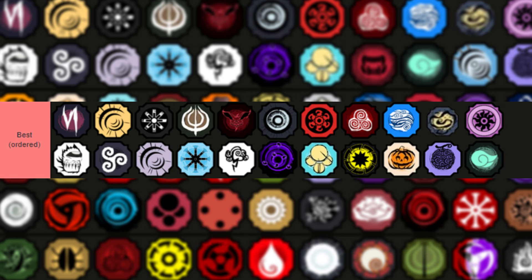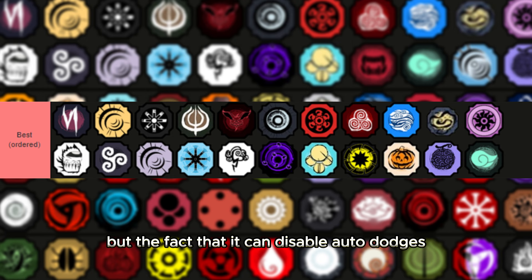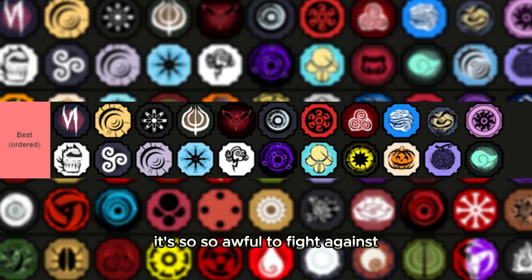Koguiden is a completely different matter. I would have liked to put Arahaki Jokai above Koguiden, but the fact that it can disable auto dodges really makes this bloodline stand out. It's so much better, especially with the traps and the disabled auto dodge — it's a combo potential god. With all the high damage moves, clone summoning, and spam, it's just a spam bloodline. It's so awful to fight against.